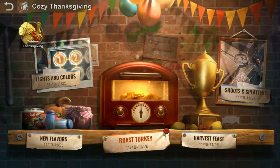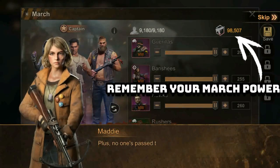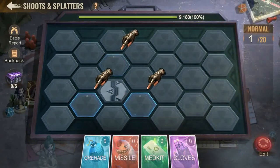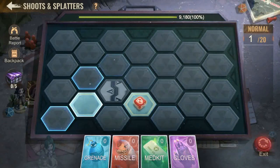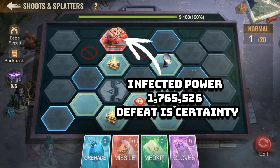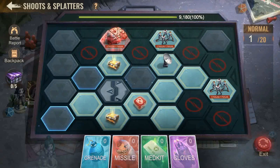Now for the most anticipated new event — Shoots and Splatters. This event will only last for the first three days. The concept is pretty simple: you have a daily cap on your challenge attempts shared between normal and hard settings. Rewards vary depending on the difficulty selected. If you're a low to mid level player, stick with normal difficulty. If you're a mid to max player, hard difficulty may be more appropriate as you'll get more rewards. Only one march can be deployed at any one challenge attempt, so selecting your best march is going to serve you best.